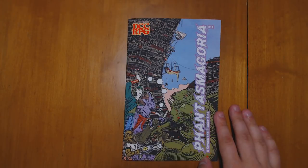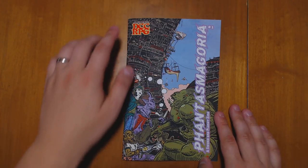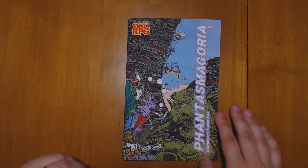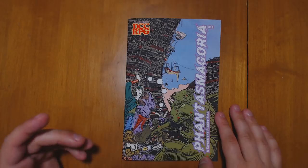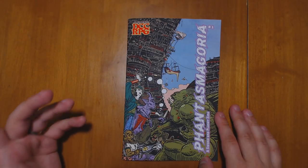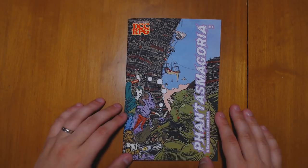Welcome back to Questing Beast, I'm Ben. Today we're going to be taking a look at Phantasmagoria, which is a sword and planet zine put out by Chance Phillips and designed for the Dungeon Crawl Classics RPG. Before we get started though, quick shout out to Arcanist Dragon, the most recent high-level patron over on my Patreon. Thank you so much for helping to support the channel and keeping this whole project going.